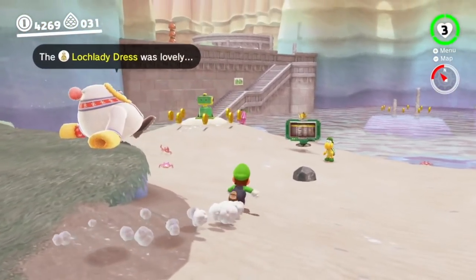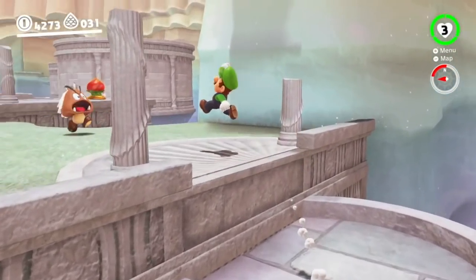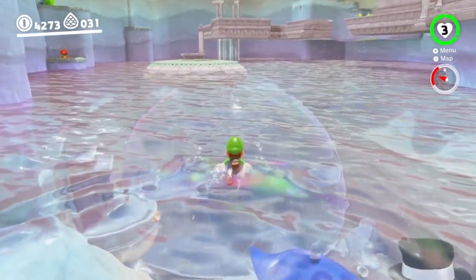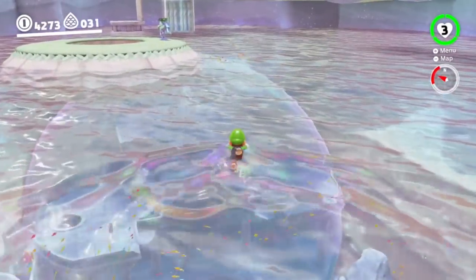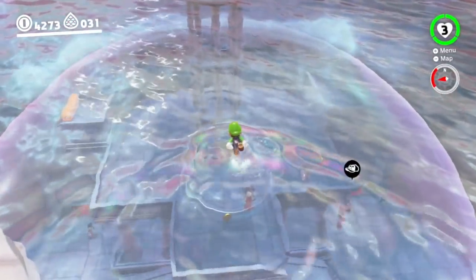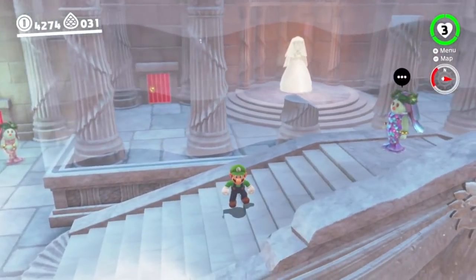We're back in Lake Kingdom to get one of the most annoying moons in the entire game — the Lock Lady dress moon. It's annoying because we didn't get it the first time we were here. We saw the Lock Lady dress, saw there was definitely a moon in there, but it looked too tricky so we ignored it. It's haunted us ever since, and only at the end of completing the game did we figure out how to actually get it. So we're heading back to pick it up now.